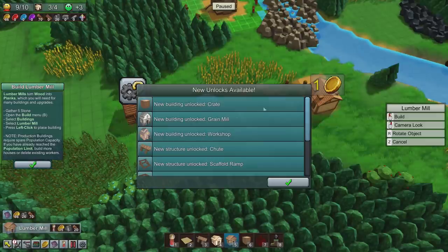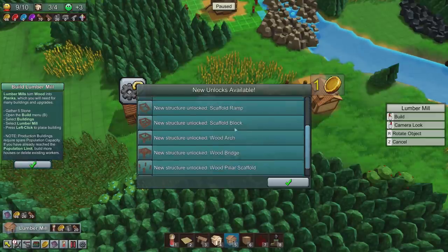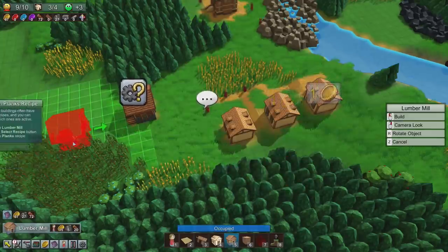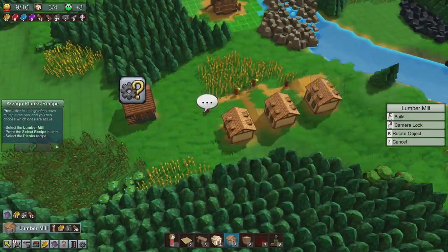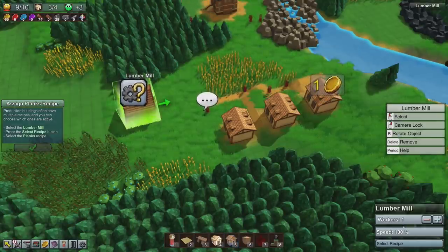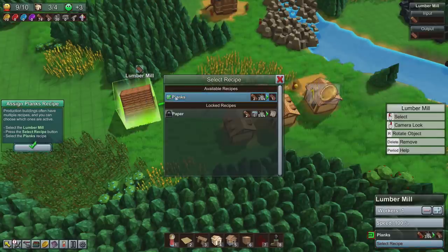We've unlocked a grain mill, a workshop, a chute, a scaffold ramp — it's getting exciting now. Next we have to assign a planks recipe. So we go to the lumber mill and assign a recipe, which is planks.